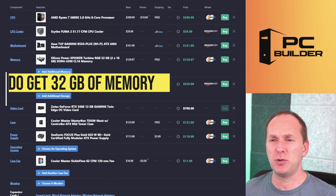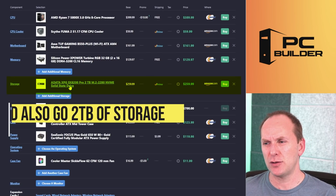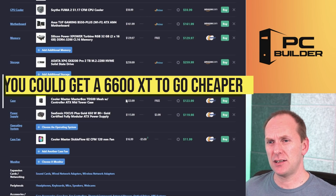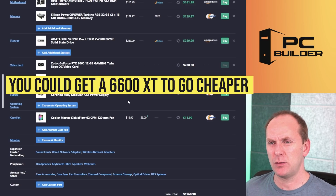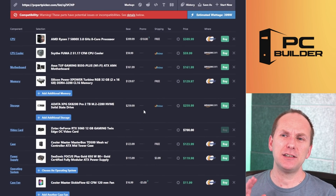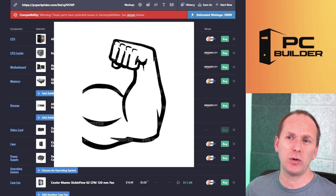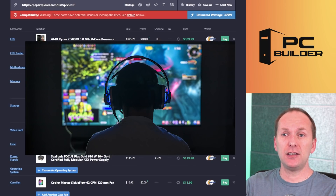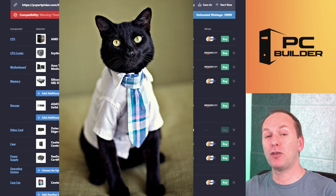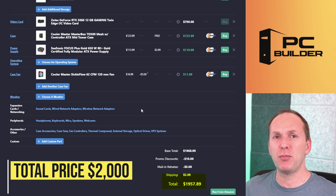I'd look at getting 32 gigs of memory — I put in the cheapest 32 gig kit, which is 3200 CL16. I also think you need two terabytes of storage, so I dumped that in along with $700 for your RTX 3060. You could go cheaper if you get a 6600 XT, but we'll stick with the 3060 here. The power supply — 650 watts is fine. I added in a fan. Overall, this is going to get you more performance, more CPU horsepower, more memory to scale in the future, and more storage — all for just under $2,000, which is about what you should expect to spend in this market right now.